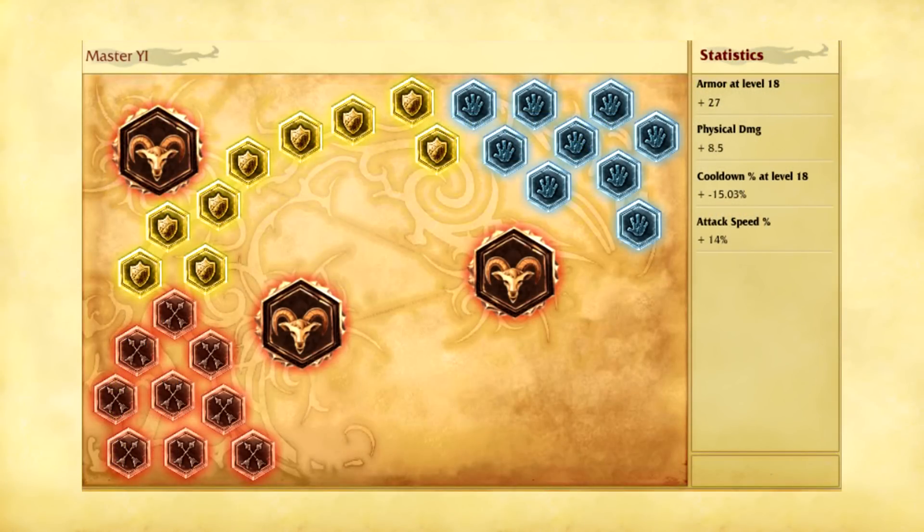The runes. I take 9 flat AD marks, 9 scaling armor seals, 9 scaling cooldown reduction glyphs, and 3 attack speed quints. I take flat AD marks because this offers the right amount of damage increase to get through the early clear efficiently. I take scaling armor seals because as Master Yi you will have plenty of clear speed and sustain, so you don't need flat armor seals — though flat ones will work too if you don't have scaling. I take 9 scaling CDR glyphs to allow me to reach the maximum of 40% CDR in the later stages of the game, meaning your ult has little to no cooldown. And 3 attack speed quints for the same reason as the AD marks — a better clear time in the early game.